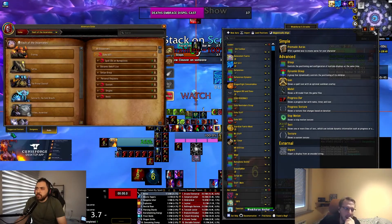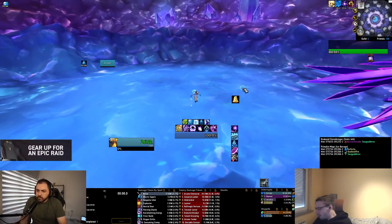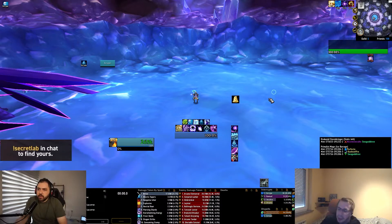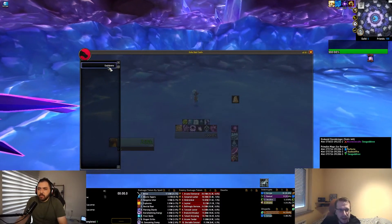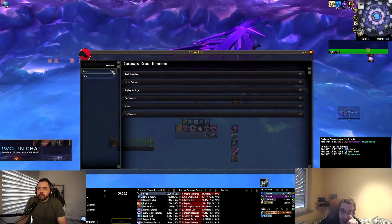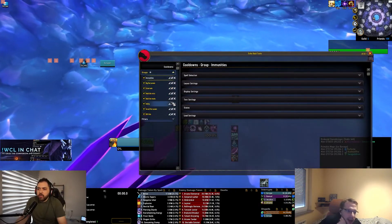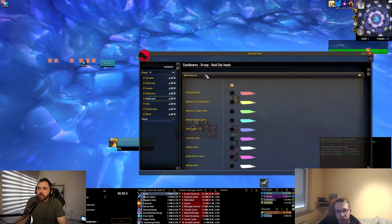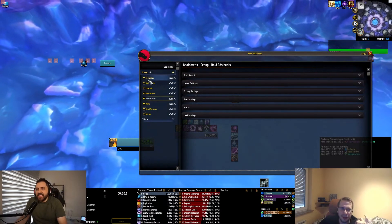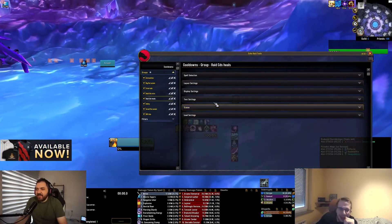That's basically it for WeakAuras — nothing major changed there. The primary feature of this release is the cooldown tracking, which is super cool. I can already see it on your screen. The things are a bit different than last time. You have a navigation on the left. If you click on those groups, we split it out so you can now modify them individually. The checkboxes are just to enable or disable.